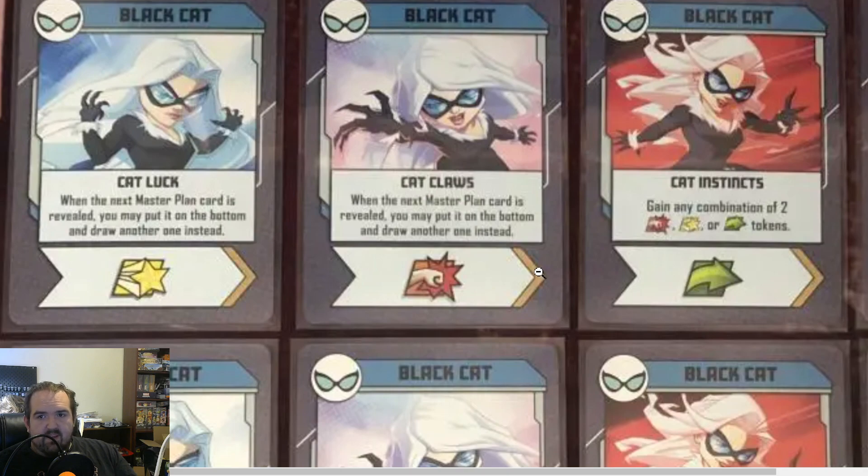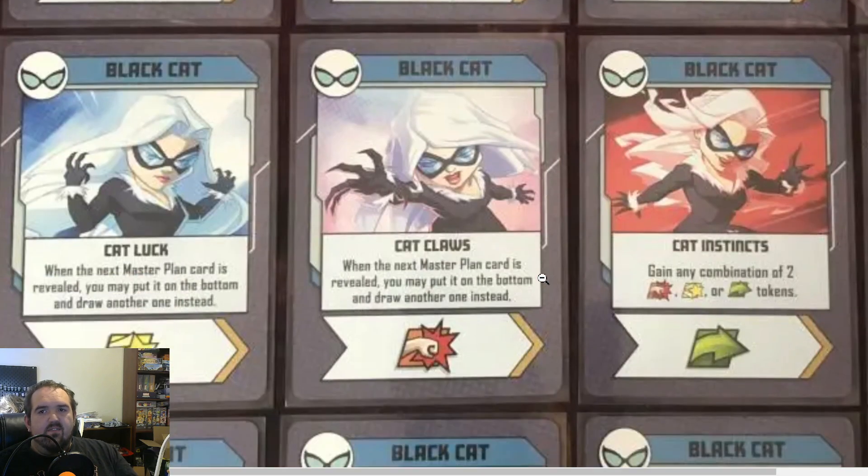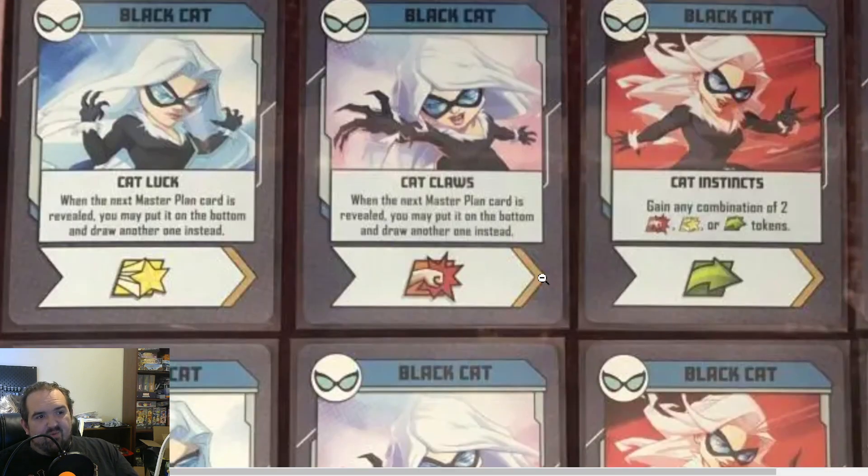Cat Claws is very much the same — in fact, exactly the same. When the next master plan card is revealed, you may put it on the bottom and draw another one instead. It's exactly the same card. So really, she's got four cards that all do the same thing. Is it really that important? Not that much. I think there's a time and a place — a few villains where this can really help you. I can see Rhino has the potential to be that useful. Green Goblin even has moments just to control the movement. But for the most part, the movement control is really the biggest aspect, and that's if you kind of stay together as a group. That's where Black Cat can serve the best purpose.